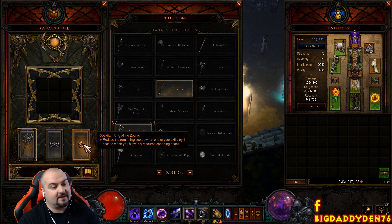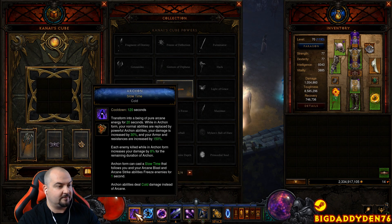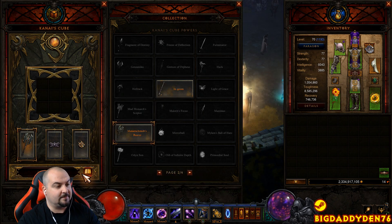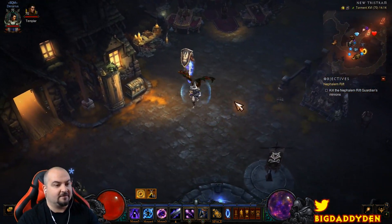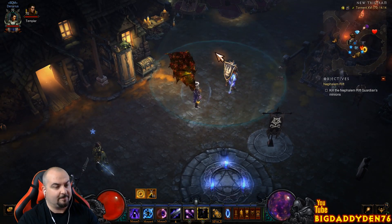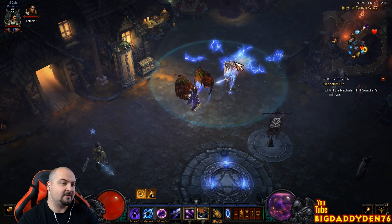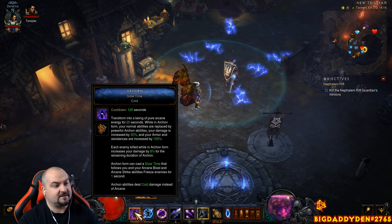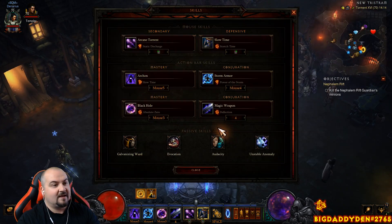The Zodiac ring provides cooldown as well — as you spam Arcane Torrent you bring the cooldown of Archon down super quickly, acting as a backup if Messerschmidt's Reaver hasn't gotten you enough kills. The rotation when you pop out of Archon: cast Absolute Zero to pull mobs together, cast your bubble for a 10% attack speed buff while slowing projectiles, spam Arcane Torrent to proc Zodiac, then go back into Archon and wreck face.